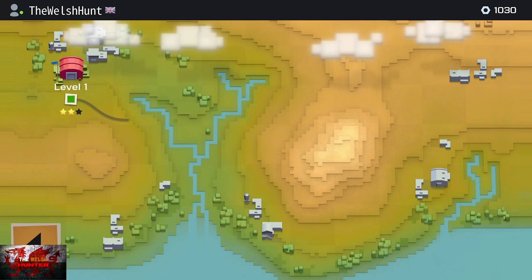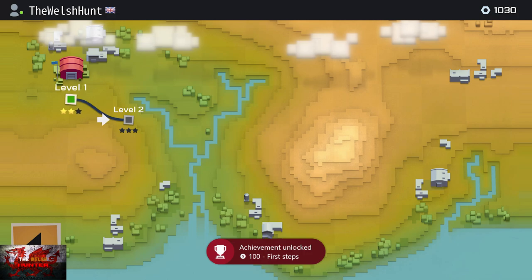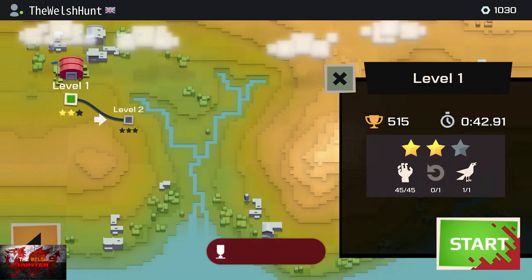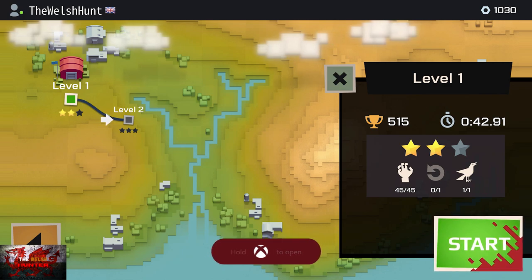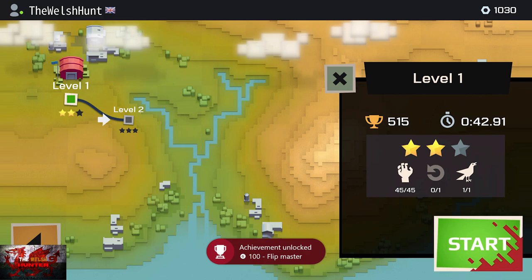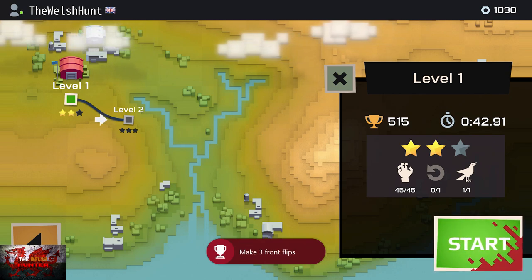As you can see, I got 44 out of 45 kills and still got the achievement, which is all good. You'll also get the achievement for completing the tutorial, hilariously, after completing level one. And if you've done three front flips, you'll get that achievement too.